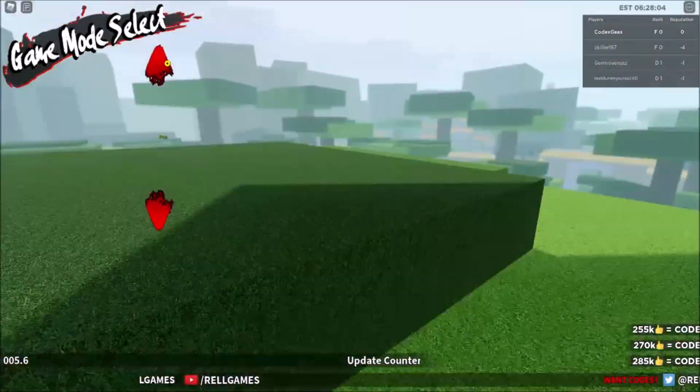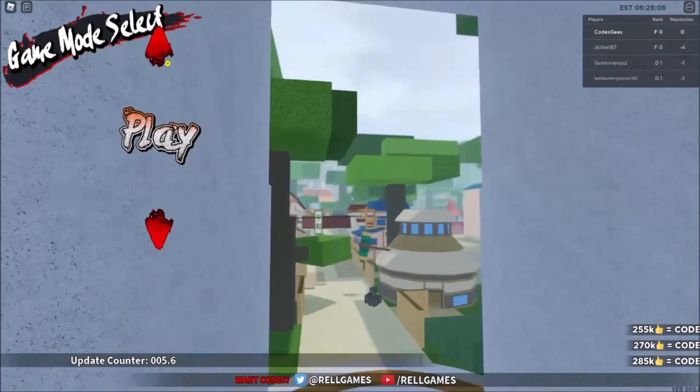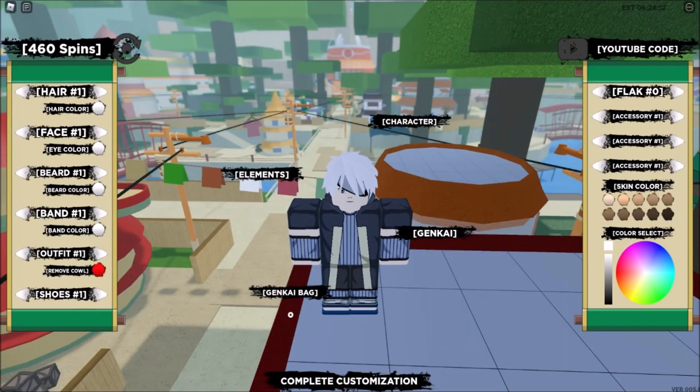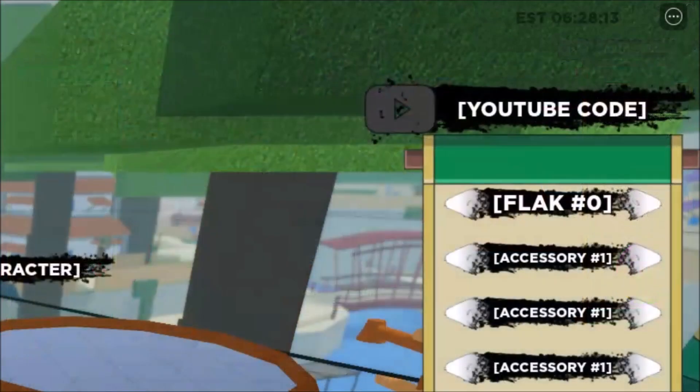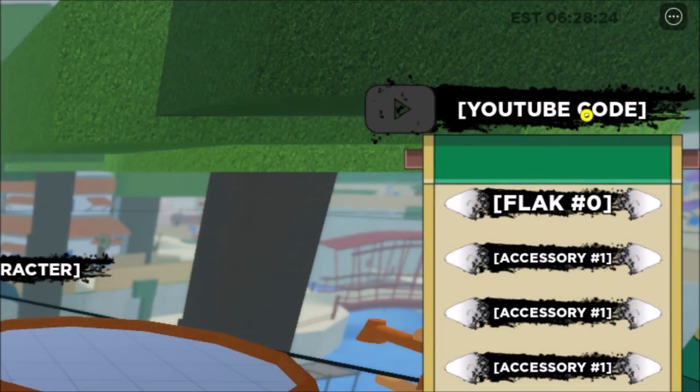Without further ado, let's get straight to the point. To be able to enter a code, you need to be in the edit section. Click edit and as you can see on the upper right, there is a YouTube code section. I currently have 460 spins.